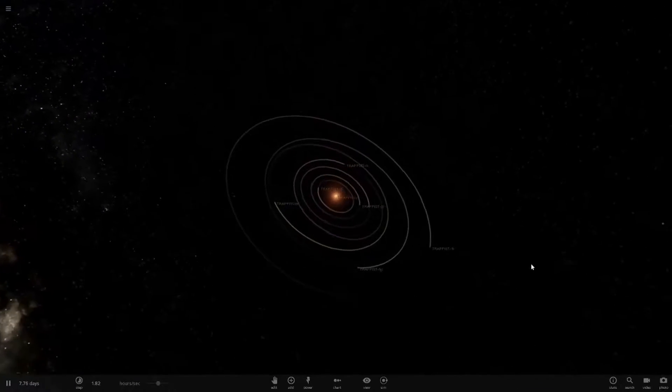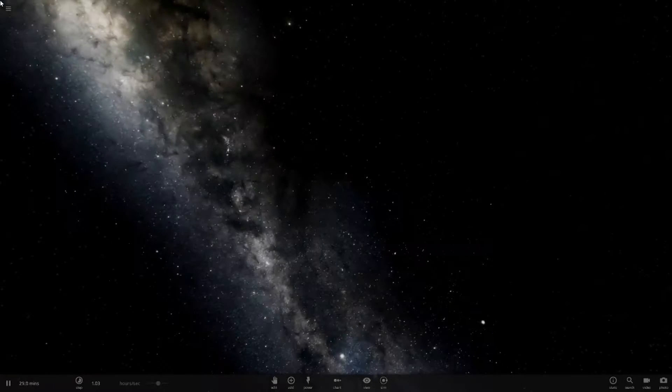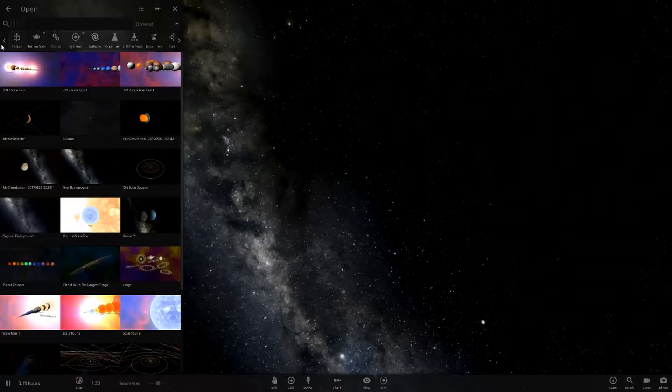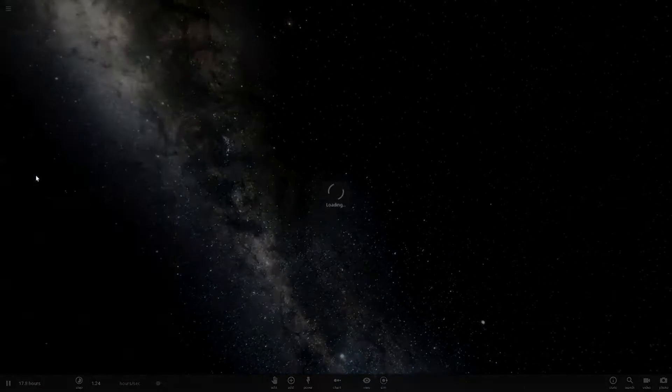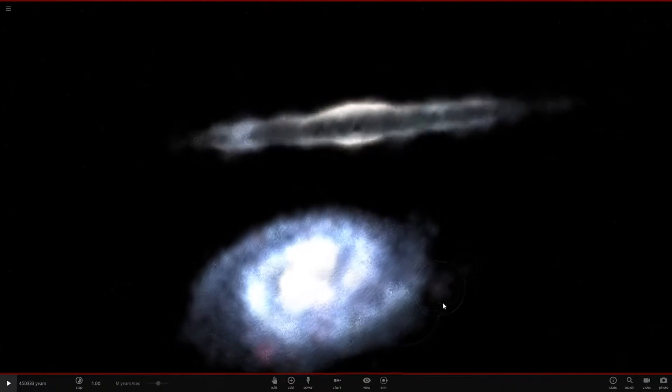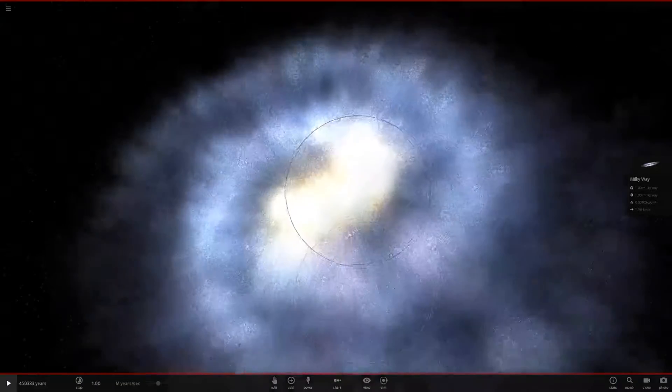We're going to start off in the Trappist-1 system today, just for a little change. Let's go into a new simulation - we want the galaxy collision preset. It should be under collisions somewhere. There it is - we're going to pause it right here.